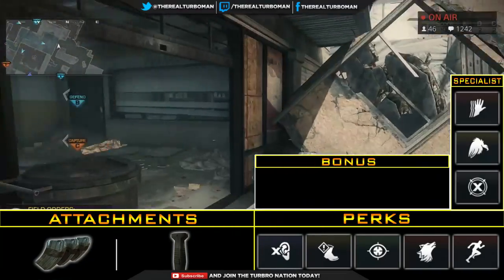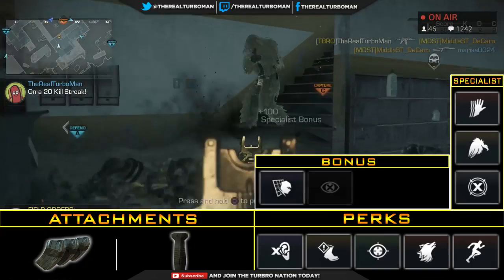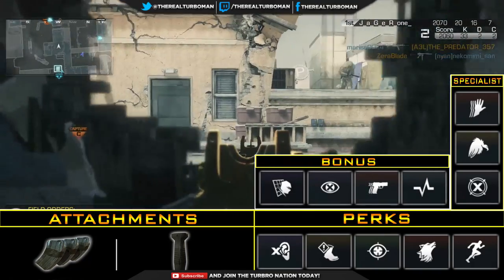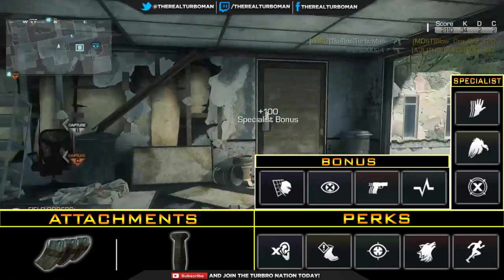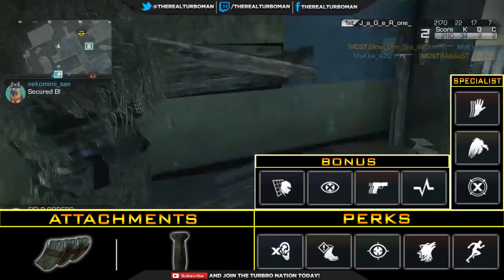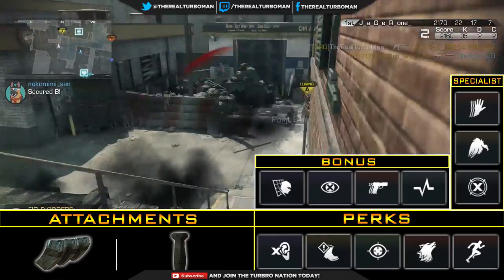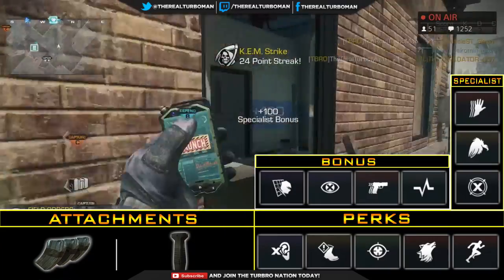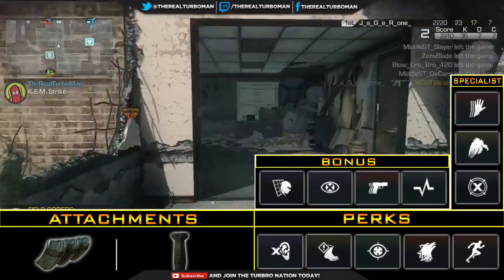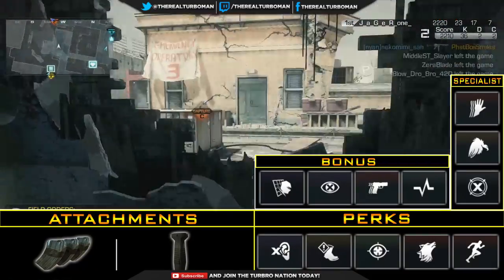For the specialist bonus perks I use Off the Grid, Blind Eye, Ready Up, and Hard Line. Lately people have started to spam Oracles and Satcoms as the game gets older and the meta keeps changing. Off the Grid and Blind Eye are great for competing against Satcoms, Oracles, sentry guns, and air support.